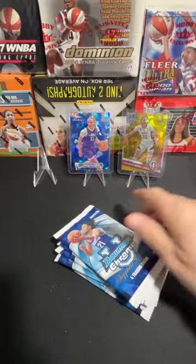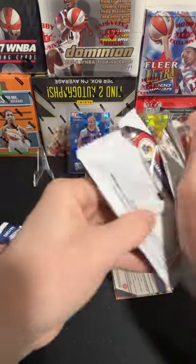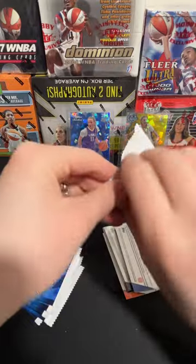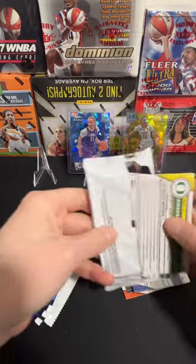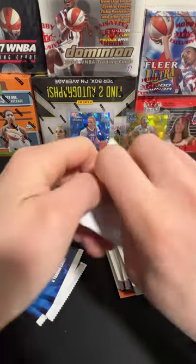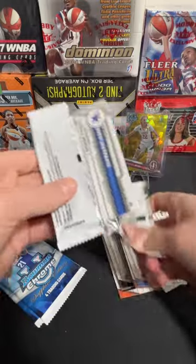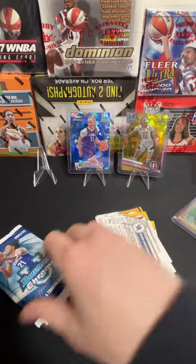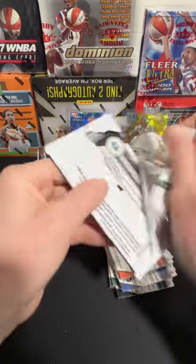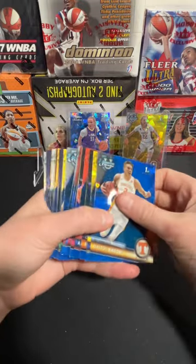Still haven't seen Caitlin yet either. Let's see if we can at least get a base Caitlin in this one. These cards just look so nice — I like the Sapphire version of really anything, baseball, basketball. I don't think Bowman U for basketball has had this type of release before. It's a very limited release. I actually had kind of trouble finding these boxes in stores.